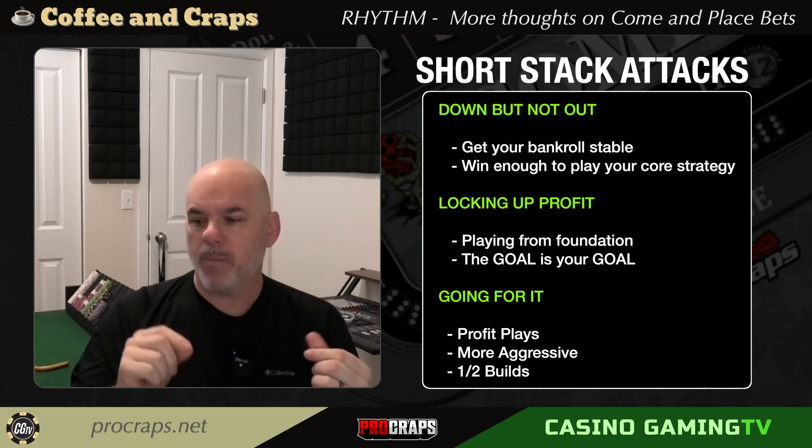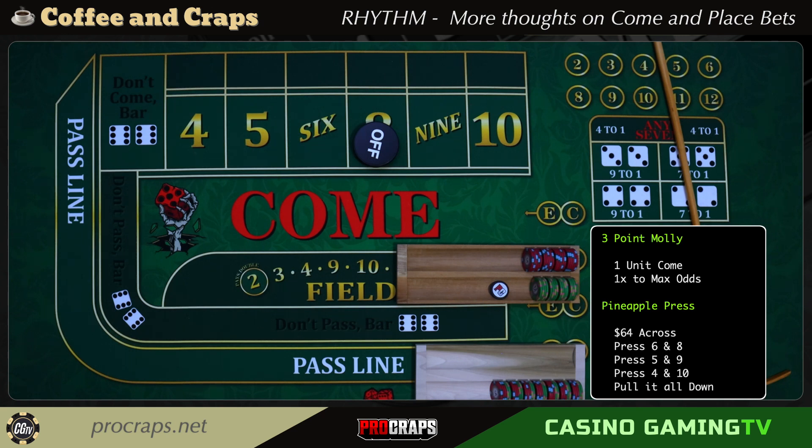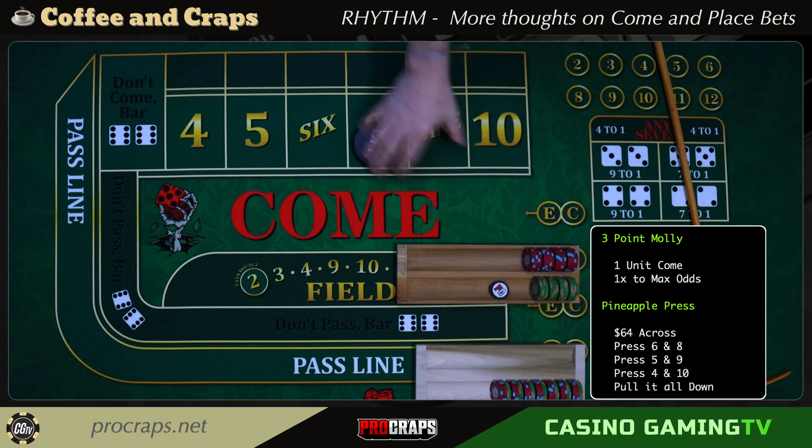With that said, let's head to the table. I set up my racks so the rack is next to the rules for each strategy — the three-point Molly money is up top and the pineapple press money is below. As I play this out, you'll see who's doing quote-unquote better in the rack. But really, it's not about better or worse — the idea is about rhythm and when we're at risk in certain strategies so you understand the differences to make your decisions better.